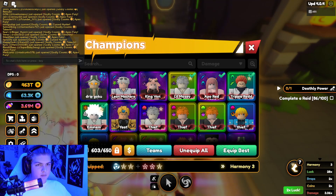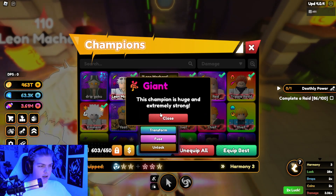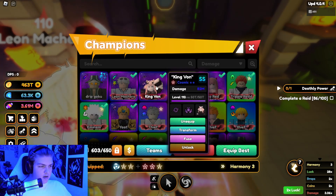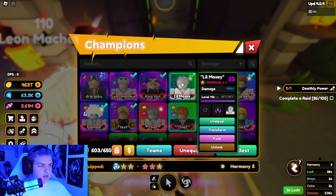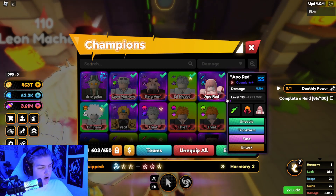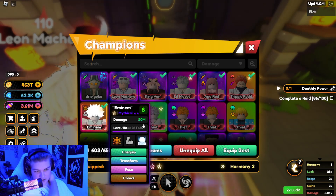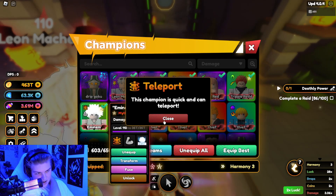If you wanna look at what I have: I have Gojo Sniper, Giant Takeshi Black Hole, Celestial Ichigo Black Hole, Celestial Gon with only Sniper Assassin, and don't look at my Killua — yes, strong one and teleport.